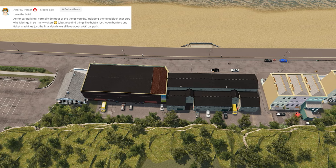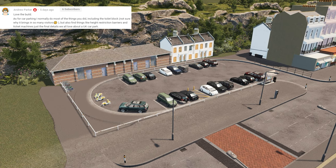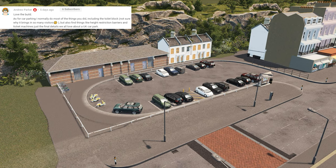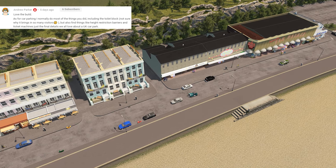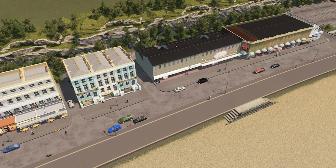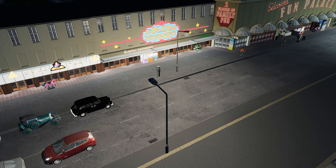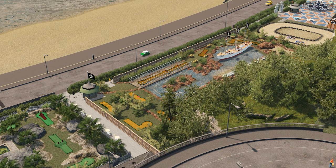I asked you guys for your comments on how you create car parking areas, and Andrew Parker has a few good ideas. One is including a toilet block, which is actually something I've done here as you can see on screen — it does bring a lot more people in. I also like the idea of adding height restriction barriers, ticket machines, and all those final details that really bring these car parks to life. Huge thank you to everyone who comments.